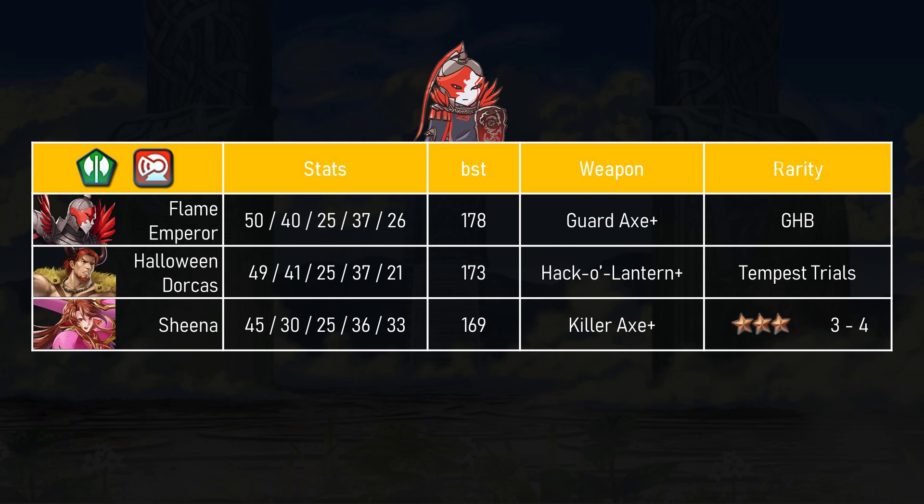But most class types get better and better low-rarity summonable options, or at the very least, free units. These are only two non-5-star axe armor units. You may have noticed that Flame Emperor and Halloween Hector and Dorcas are very similar units — they trade 1 point in HP and attack, they have the same speed and defense stats, and Flame Emperor is going to use their 5 BST advantage to get some extra resistance. Halloween Hector and Dorcas also has the Hack-O-Lantern Axe, which is the exact same as the Guard Axe, and his base kit also has a defensive stance skill with Wary Fighter. Pretty much a copy and paste job, but without a ton of other free-to-play options available, I'll give this one a pass.